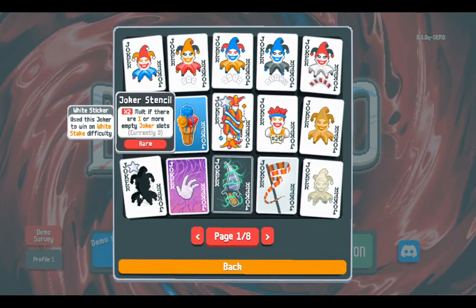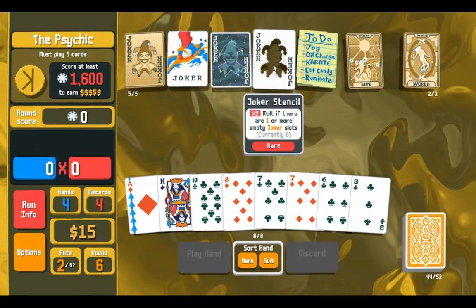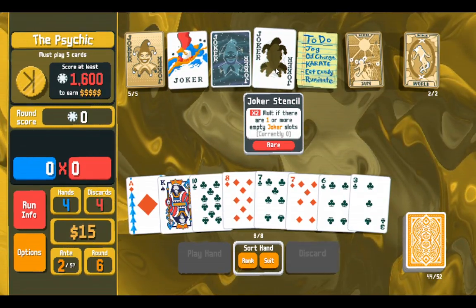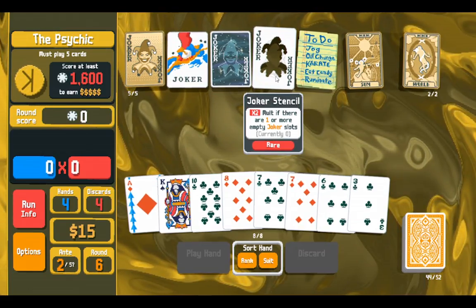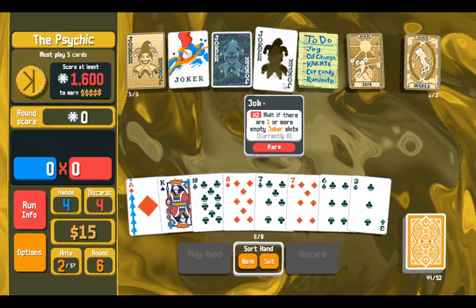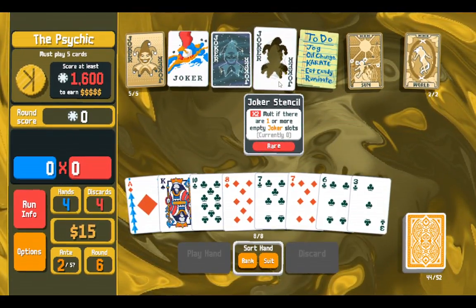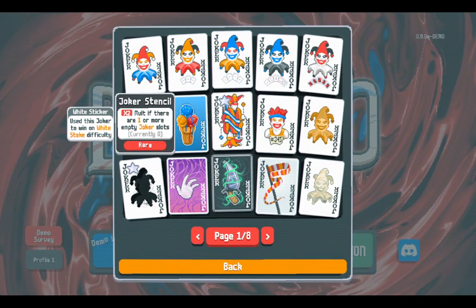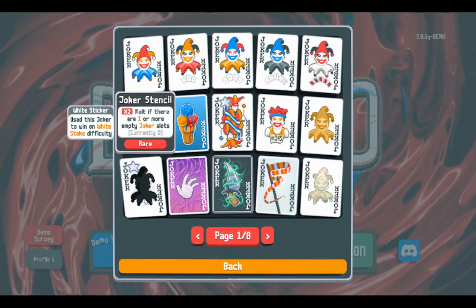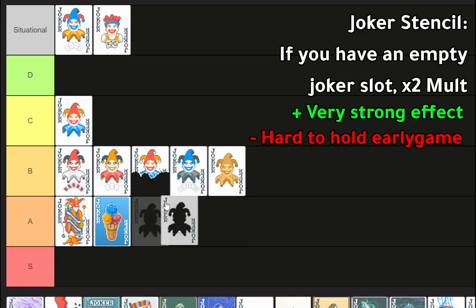Joker Stencil is a rare, so it's harder to get and more expensive. Times two multiplier if you have an empty joker slot — so it's disabled when all slots are filled. It's kind of awkward when you get it early because you can't use it. Times two is powerful, absolutely. There's something in the demo's final boss: all cards are debuffed until one joker is sold, so you can sell a joker at the very end and activate Joker Stencil without much downside. It's undoubtedly powerful — probably better than Ice Cream, so I'll put it there.